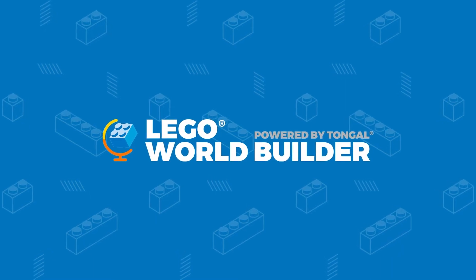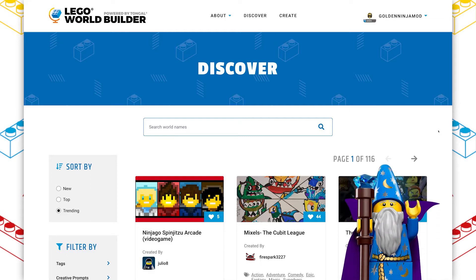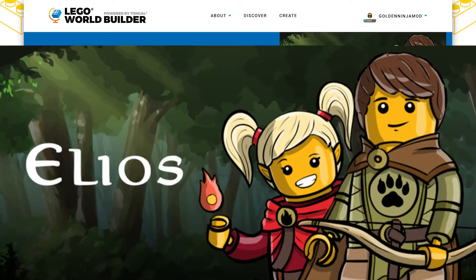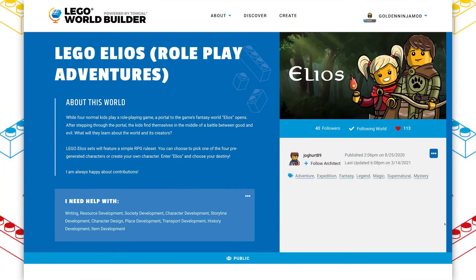Hey everyone, GoldenNinja3000 here again. Welcome back to a new episode of World Builder Wednesdays, where every week I spotlight a really awesome creation on the LEGO World Builder platform powered by Tongle. Today we're taking a look at the world LEGO Elios. I'm hoping I'm pronouncing that right, but this was created by the user joghurt89 and, much like last week, I think this is one of the best creations on the LEGO World Builder platform.